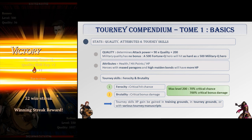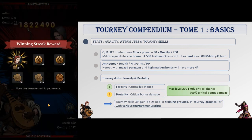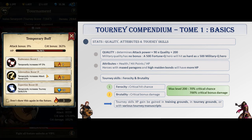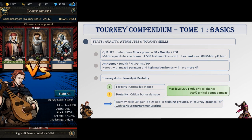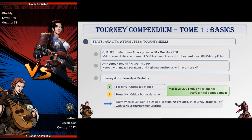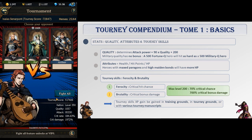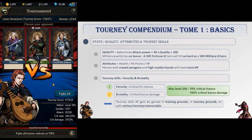Second, attributes. As explained before, the hero's total attribute score converts into his health, or hit points, or HP. Because of the 200-attack limit, attributes play a major role for strong heroes, and this is where heroes with maxed paragons and high maiden bonds will shine against not-so-well-optimized heroes with similar quality. Third, tourney skills. These are the two stats increased on the tourney skills tab of each hero screen, with tourney experience gained in tourney grounds, training grounds, or with various tourney manuscripts. Ferocity increases the hero's critical chance, and brutality increases the hero's critical damage. Both skills max out at level 200, or 70% critical chance and 700% critical damage. Boosting these stats is the main reason why a hero can clear out an opponent's roster even if they have several heroes of higher quality than yours. Note that brutality and ferocity also work even if the hero is the defender.